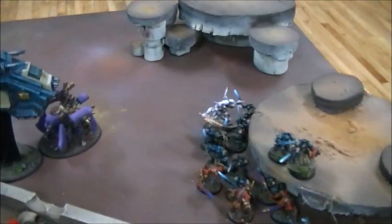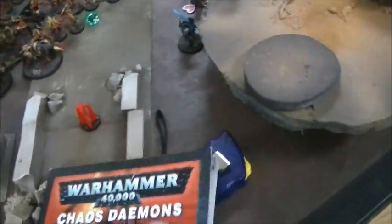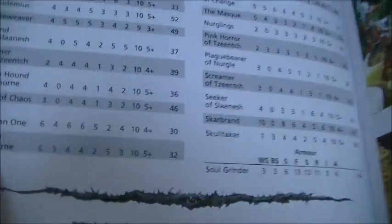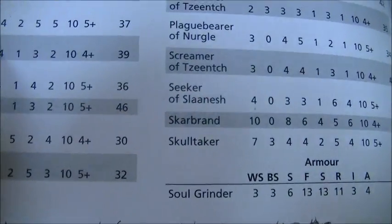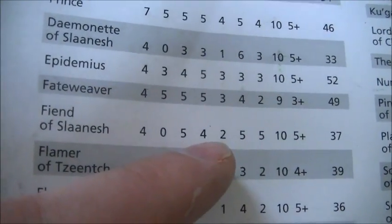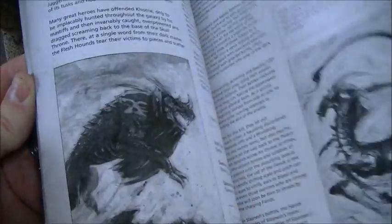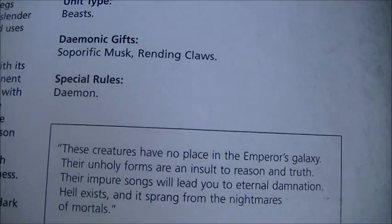One save for the Keeper — he's got a four-up invulnerable, which he didn't make. Demon Bane check. The halberds now swing on the Fiends — weapon skill five vs weapon skill four, so threes to hit. Two wounds get through on the Fiends — they can make invulnerable saves but the regular guys can't. That takes off a Fiend model since one already had a wound. The Fiends are initiative five and have rending claws — five attacks each, six on the charge — twelve attacks total.